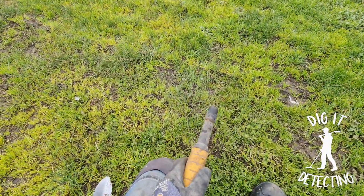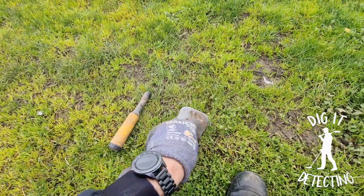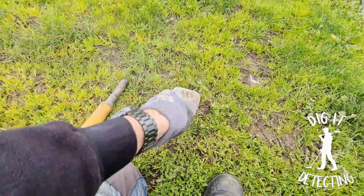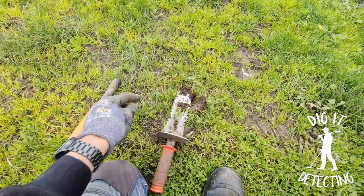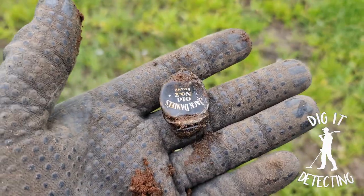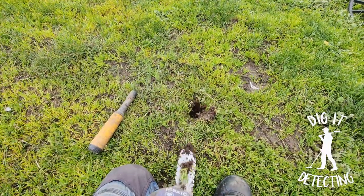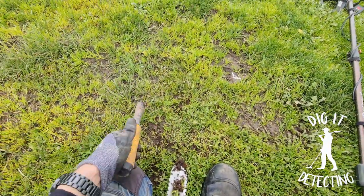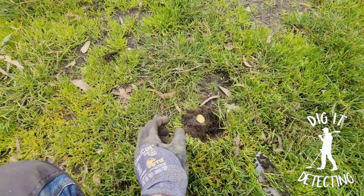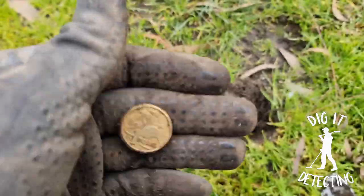There might actually be a bit of a coin spill in this one - we've got that two dollar just there. As I always do, check over the ground I've just dug for any more targets, because generally when you shift one, another will pop up. There we go - wasn't a coin. Jack Daniels. Those things are so tricky - they always sound so good, you've got to dig them. We'll stand back up and there we have it - our next gold coin. What a ripper! I am getting rich.